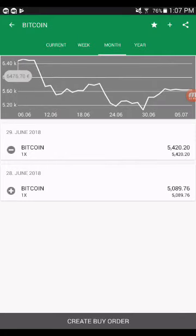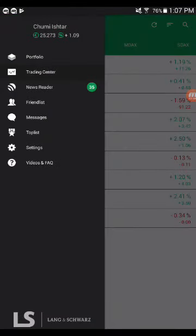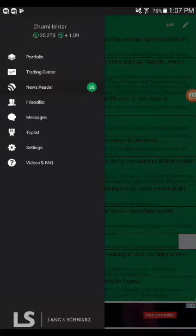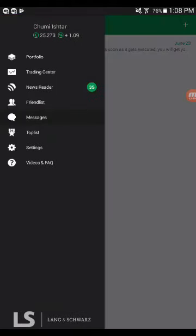They show you the stock performance for the month and the year as well. There's also a news reader, a friends list, messages, and I think you can message people here. There's also a top list.